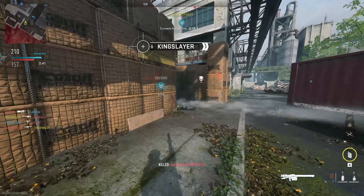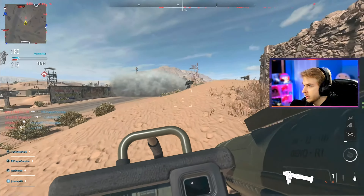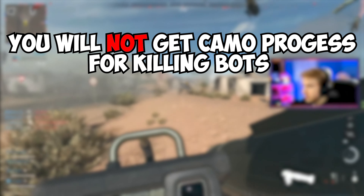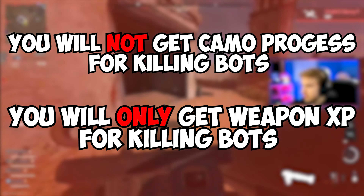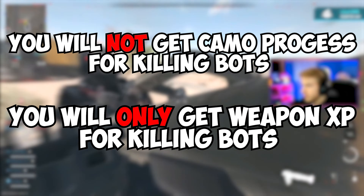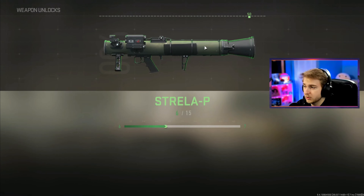If you want some real XP, fully commit to using the launcher full-time and hop into Invasion — otherwise known as Battlefield Lite. Invasion is an all-out war with bots on the enemy team. Killing these bots is usually easy; they're pretty clueless, so you can take out a group of them with a rocket or walk up and melee them. They will give you weapon XP. Just a quick note: you will not get camo progress from killing bots. Killing bots only gets you XP, not camo progress — you have to kill actual players for that.